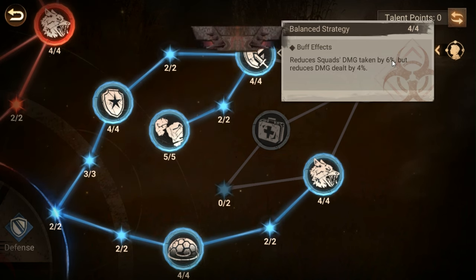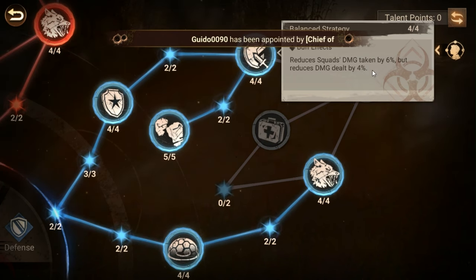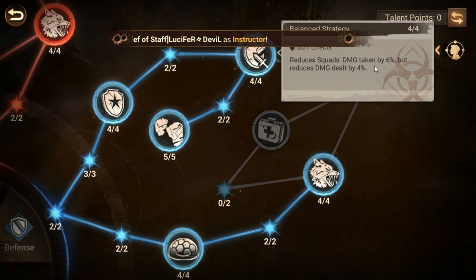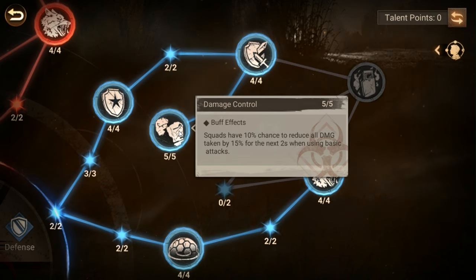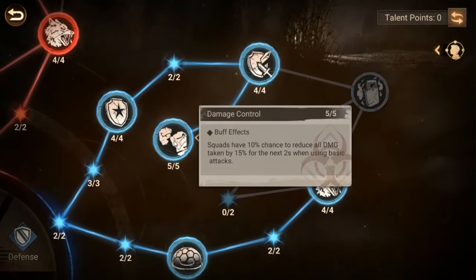This node reduces squad's damage taken by six percent and reduces damage dealt by four percent. This is also a mandatory one — if you're reducing the damage you take by more than the damage you deal, not only are you staying on the field longer but you're getting better trades. It's going to make for slower fights, but suck it up.